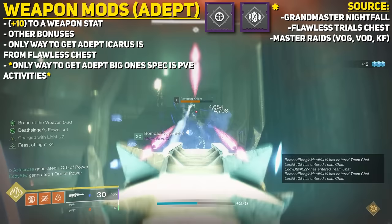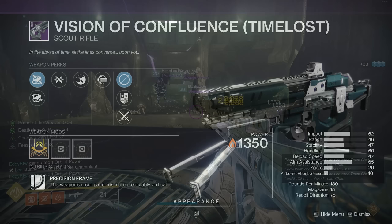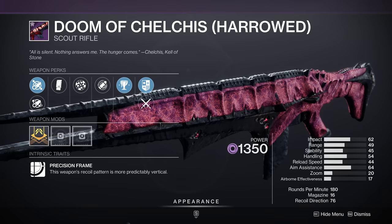If you have three characters, you have 15 chances to get a drop spread across those raids. Note that these raids drop Adept Mods because they have their own version of Adept Weapons — Vault of Glass Adept Weapons are called Time-Loss, Vow of the Disciple weapons are still called Adept, and King's Fall Adept Weapons are called Harrowed.